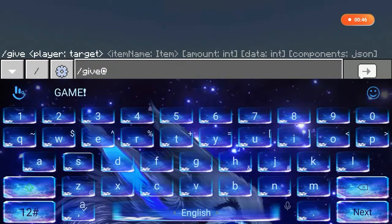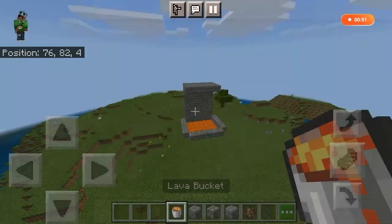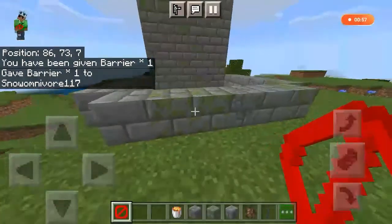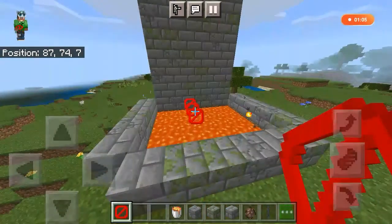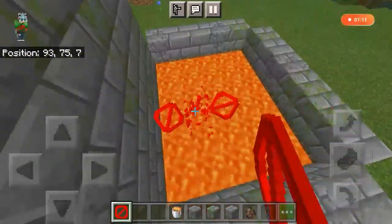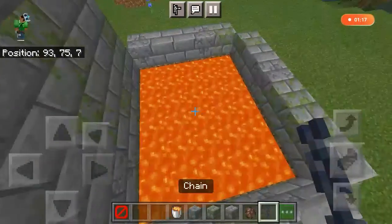To get the barrier block, you will need to use a special command: that command is /give @s barrier. Make sure that you put the command correctly. Place that barrier in the middle of this lava pool, and place the chain exactly above this barrier block so that the villager will look like it's hanging above the lava.